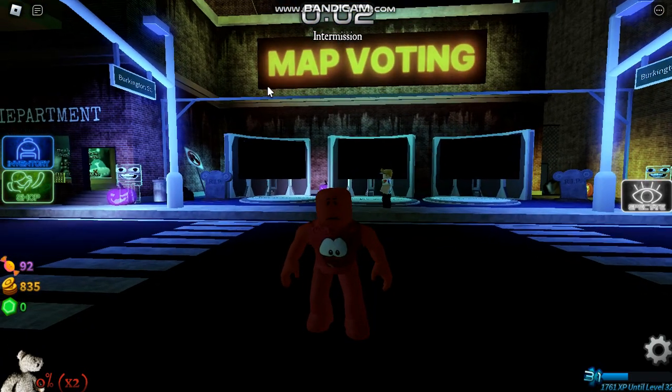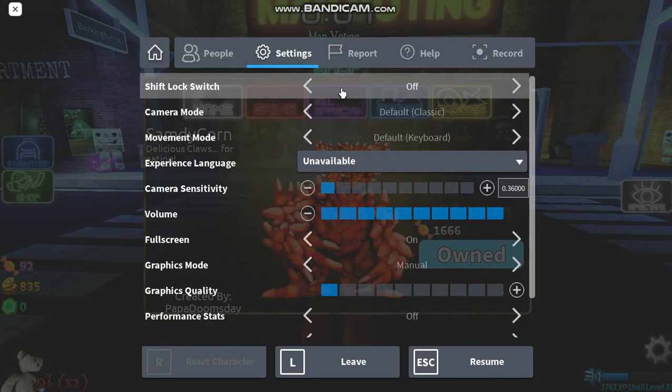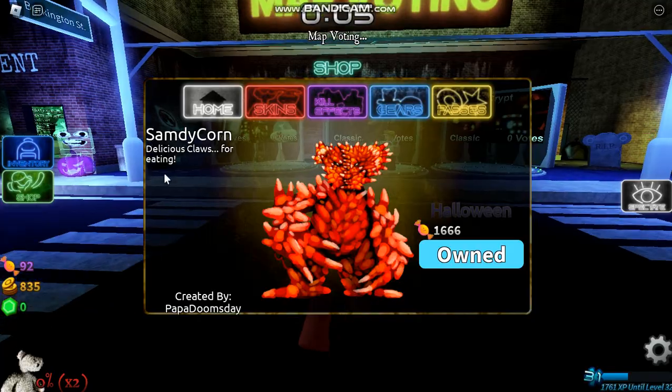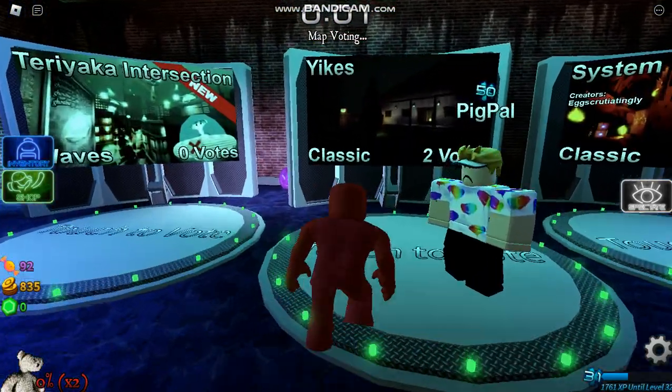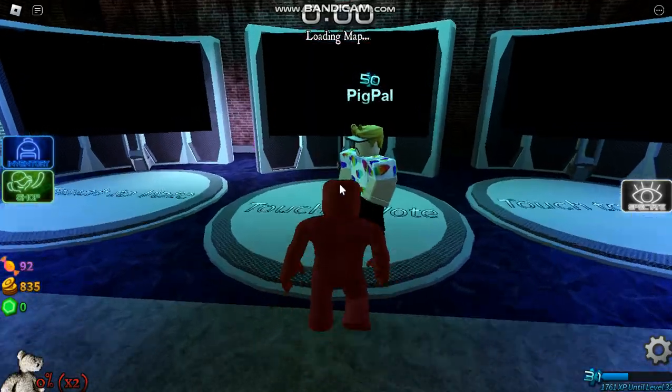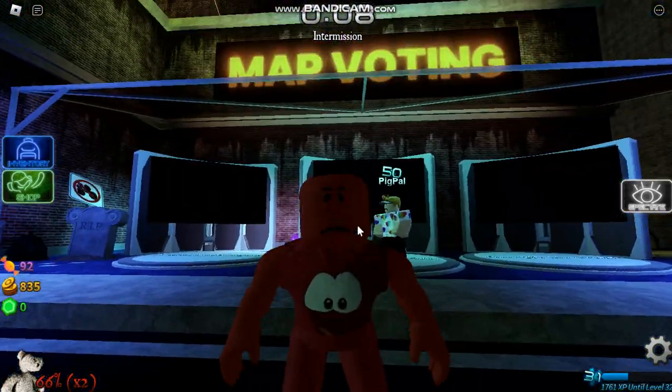In today's video, I'm going to be showcasing the Sam Decorne skin in Bear Star. Let's get into it. So the Sam Decorne skin is pretty cool. We actually have it equipped, so we're going to go try it. I'm also with my brother. Thank you for joining the private server. We are going to try out the new skin. Let's do it.